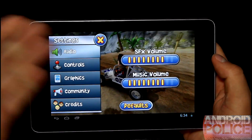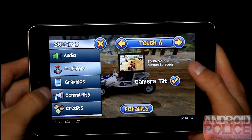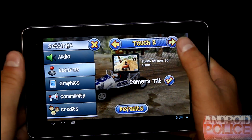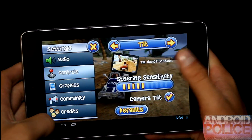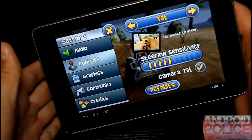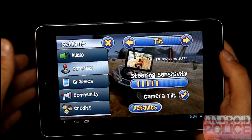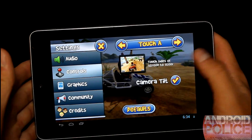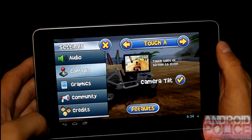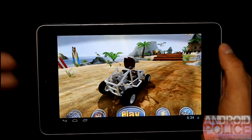You have other ways you can play and change audio, but you also have controls that you can change. You can touch the sides of the screen to steer, touch arrows to steer, or use a gamepad. There is also an option for tilting — you tilt your device left and right and it uses the accelerometer to steer. I'm going to use touch, where you just touch the sides of the screen. You can also change graphics settings, community, and credits — those are all in the settings.